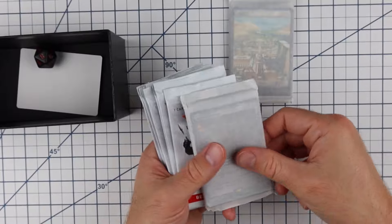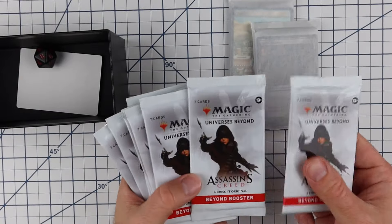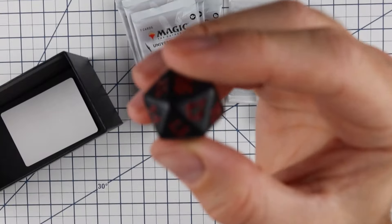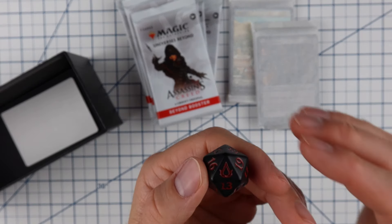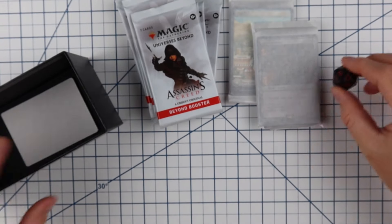Here's what's actually inside: we've got nine seven-card boosters — one, two, three, four, five, six, seven, eight, nine — just like it says. We're going to see if we can zoom in on the die. You do get the oversized spin down die with the Assassin's Creed logo on it.